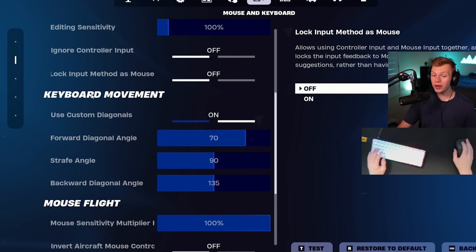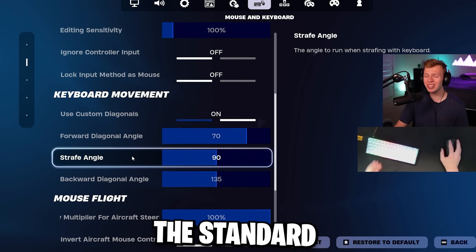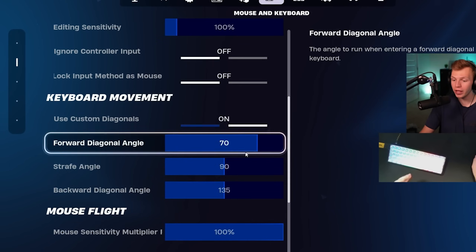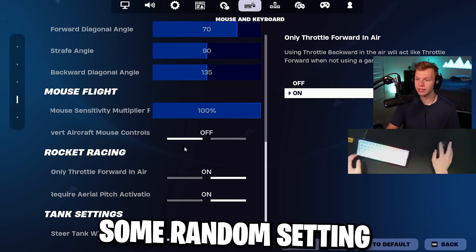Going below the sensitivity settings, we have keyboard movement where you can use double movement binds. I obviously have this turned on. These are pretty much the standard double movement binds: 70% on forward diagonal angle, 90 on strafe angle, and 135 on backward diagonal angle.